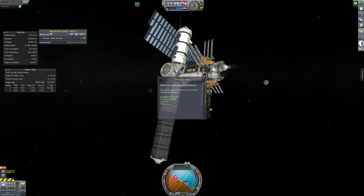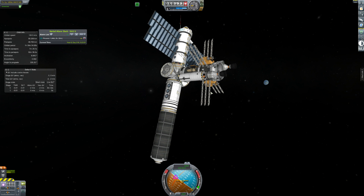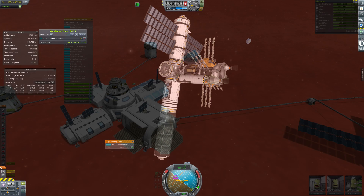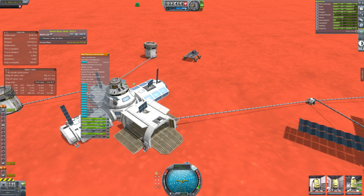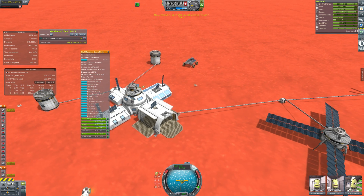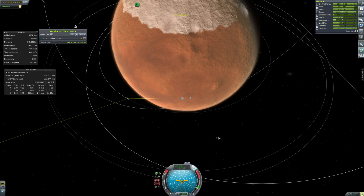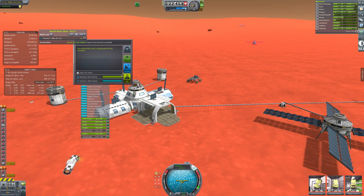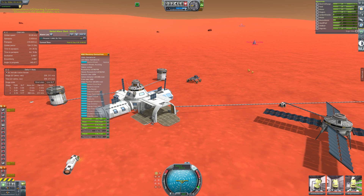We get our — I can't actually read on the post-production window — but it's about 300-something thousand funds. And now we're actually at about 2.5 million funds, so we're doing pretty well for money. Hopping back to Duna, we've received another easy mission where we just have to send some science data back from Duna. But there's no uplink right now, so we wait for the communications satellite to move into our field of view, and then we can transmit the science back and get a bunch of free money.